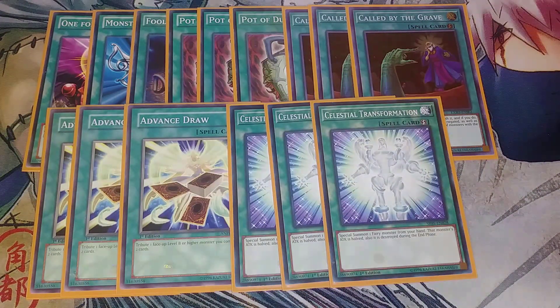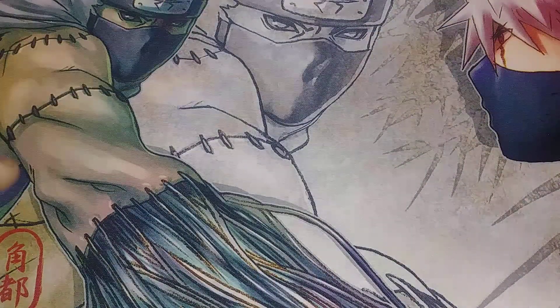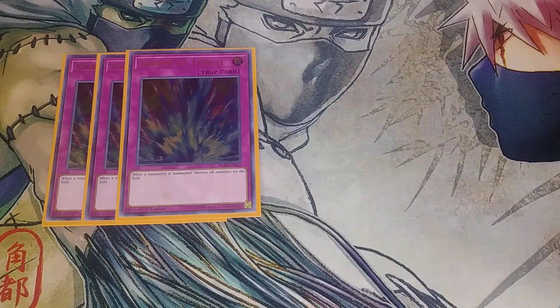That's it for spells — not a lot, but enough. For traps, we actually play a few interesting ones. Three copies of Torrential Tribute — the reason is that all Time Lords cannot be destroyed by battle or card effects. So you normal summon a Time Lord on your turn after your opponent builds up a big board, then set Torrential. When your opponent normal summons something or extends their combo, you interrupt them with Torrential — or double Torrential if they can't handle it. It's amazing to be able to Torrential them multiple times.